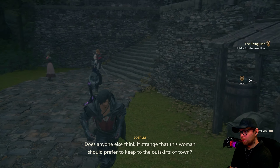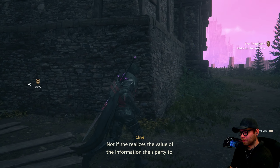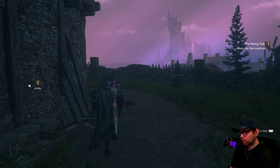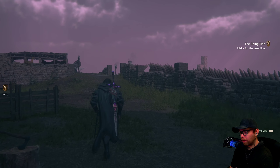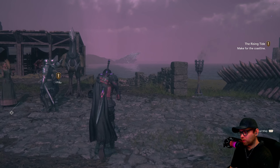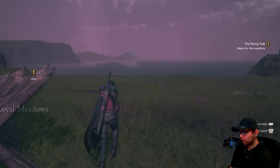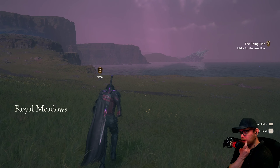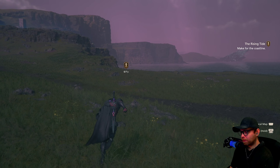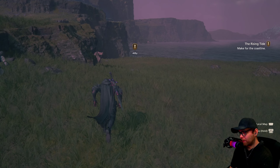I practiced in the training area beforehand. It's strange she preferred to keep to the outskirts of town — not if she realizes the value of the information she's party to, and the danger it puts her in. The only ongoing gripe I notice is that you still cannot sprint in towns. I press every button and it hasn't changed. How do you sprint — do you just keep running until you eventually sprint? Yeah. Please add that button.